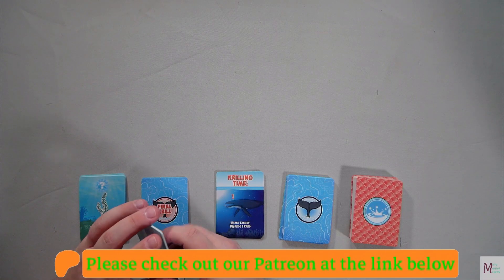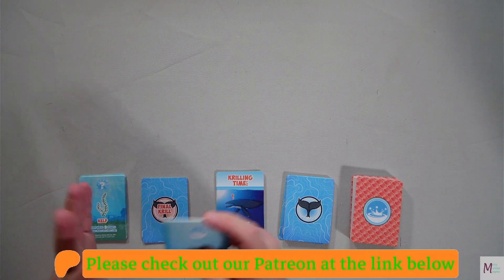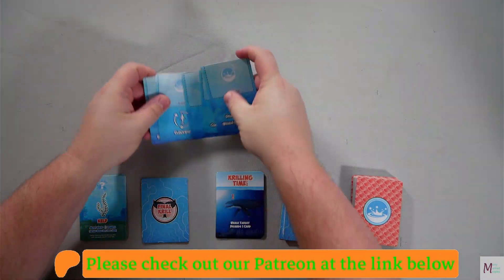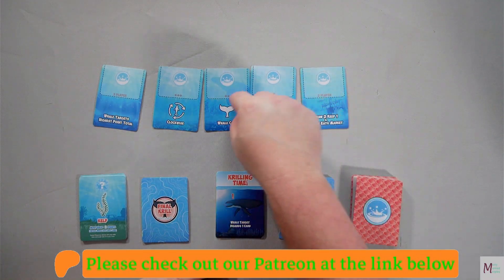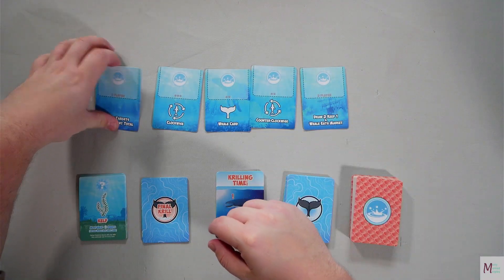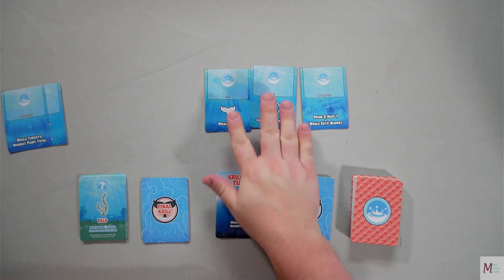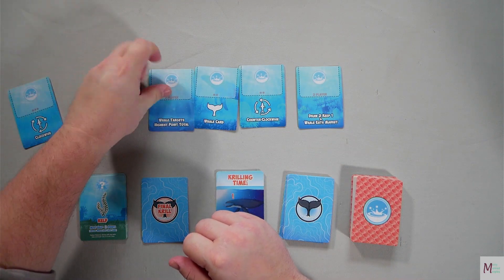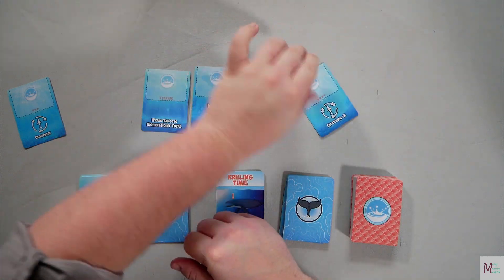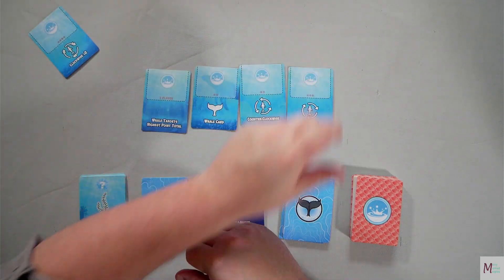I'm going to show you really quick how to play License to Krill. We start with setup. You're going to have these market cards and put out a number based on the dots or words on them - the minimum amount. So at two players you use the two-dot card; at three players you flip that over for four cards; at three players there's your three.